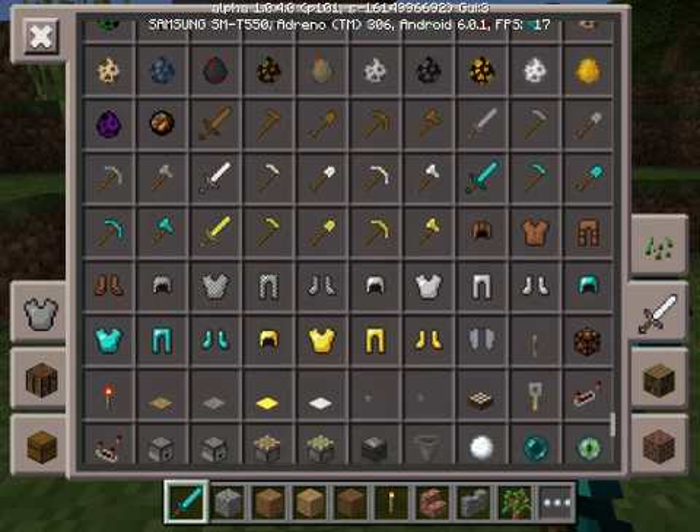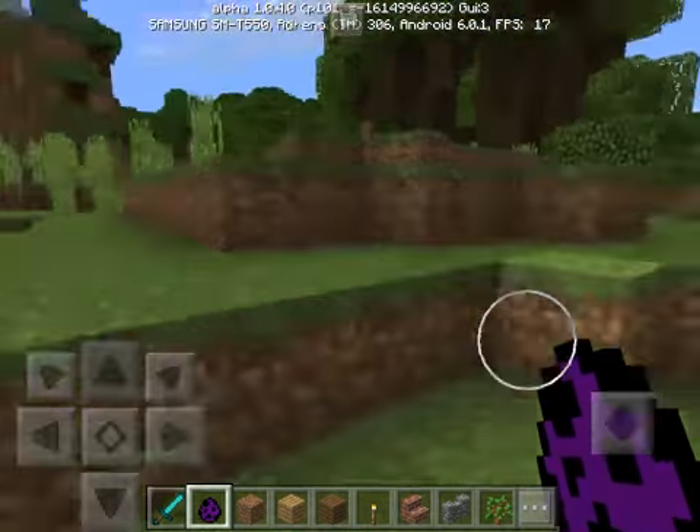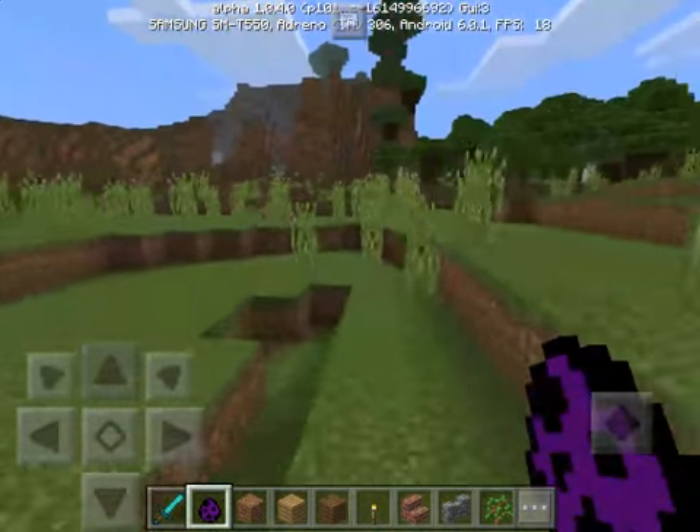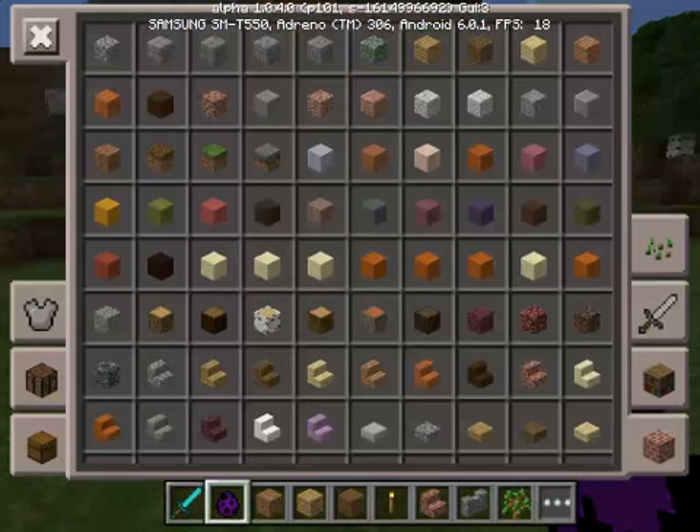I'm pretty sure this is a texture pack. Right now I have tons of mods and I have no idea what half of these mobs are. I also have a bunch of items in my creative inventory that I have no idea what they are — I think they're leftover parts from other mobs.